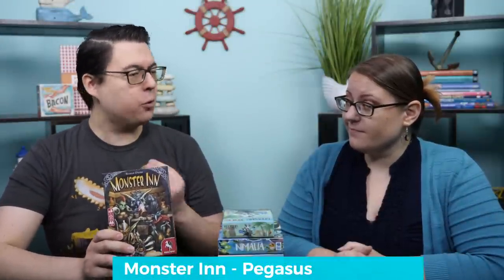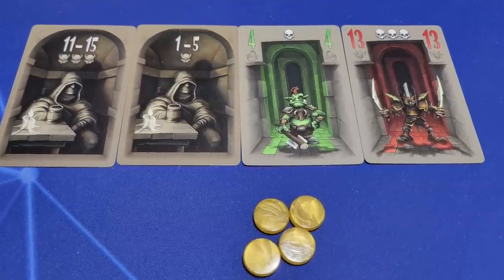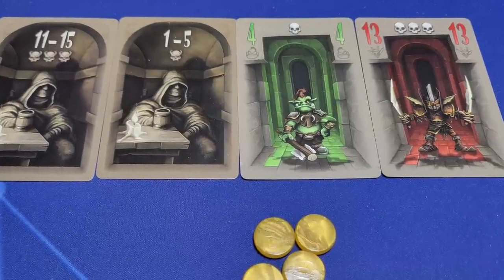Next up on the pile is Monster Inn, from Pegasus Spiel. This is a little bit of a For Sale-type auction game, wherein you have two different types of currencies and a lineup of monsters equal to the number of players. You're auctioning, trying to stay in longer. Once you bow out, you take all the coins in the middle of the table, take the worst card, and the remaining players continue the auction until all cards are taken. Then you line up four new cards and go through it again.